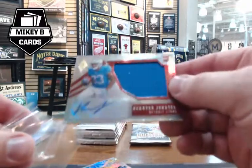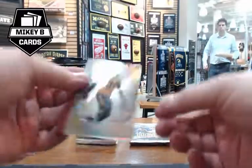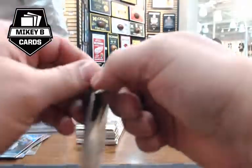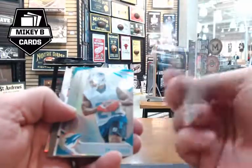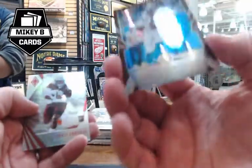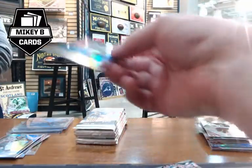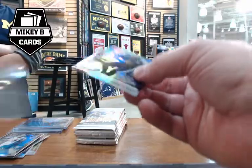Mikey pulls a McCaffrey numbered to 299, then reveals an RPA — Curion Johnson going to the Lions, that's Mikey B's team. The KJ auto is numbered 10 of 149, with a large patch. Terrell Edmonds rookie card follows. Lou joins the stream and Mikey recaps the Phoenix box hits so far: a Lamar Jackson patch and the Curion Johnson RPA.